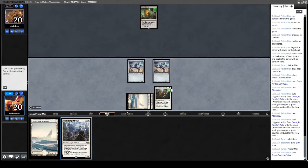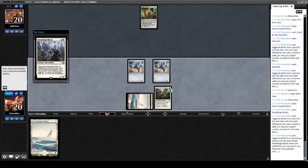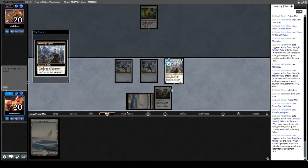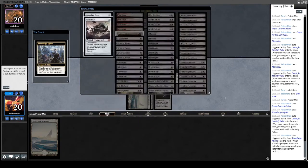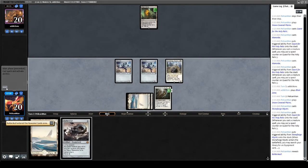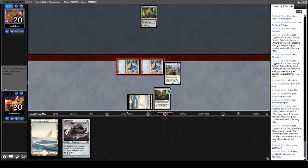Drawing a land isn't ideal but it's fine. We'll play the Stoneforge and get the Batterskull. If we draw nothing, we at least get to put a Batterskull into play, which is honestly still very fine in this matchup. We attack with the Memnites — why not? Back to our opponent. They lead on Blast Zone, then Eldrazi Temple — they could have a Matter Reshaper. Which they do.